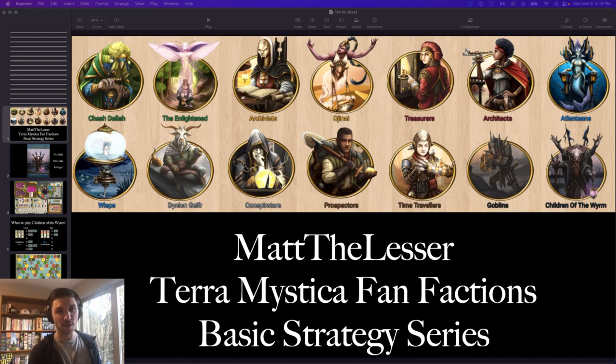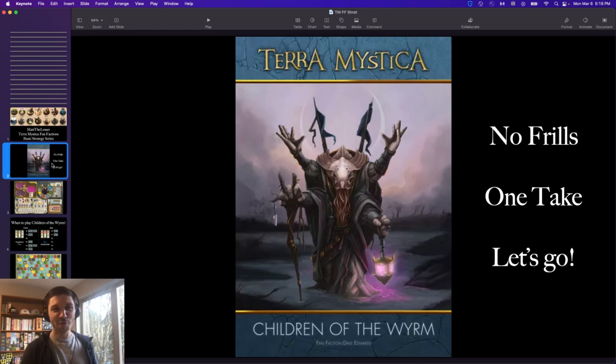In the first three episodes we already talked about the Conspirators, the Architects, and the Prospectors, progressively getting slightly more complicated as we've gone along. Today we are delving into probably the most complicated one yet: the Children of the Worm. Love this name, love this artwork, love the theme, love everything about it. These guys are the Leech Masters themselves, and today we're going to try to demystify them a little bit. I don't do video editing, so this is the no-frills, one-take, basic strategy overview.